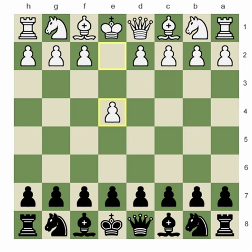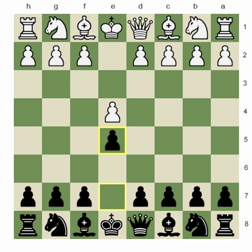Morphy was Black and he played versus Bird. Bird plays e4 and Morphy replies e5. Previously I have mentioned that the majority of Morphy's games consisted of these two moves — as White he would play e4 and as Black he would reply with e5.